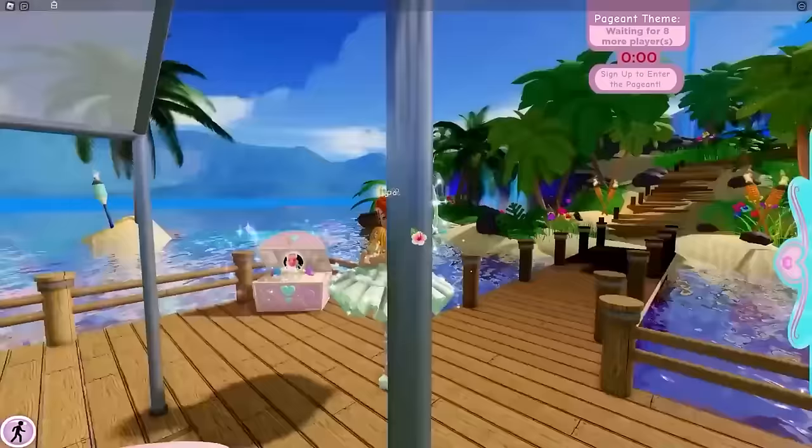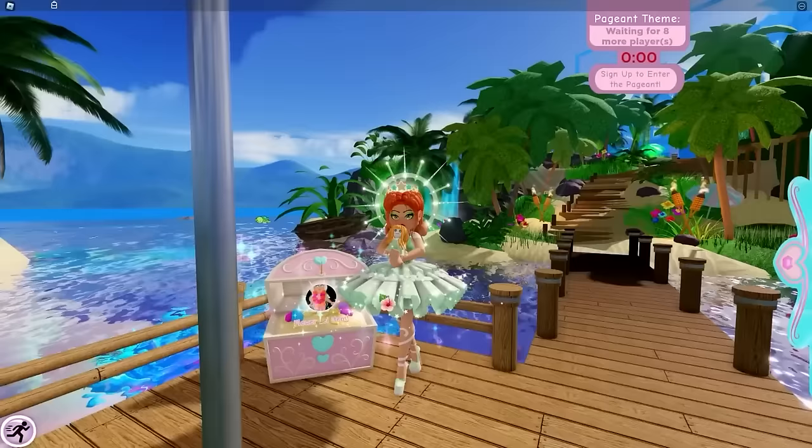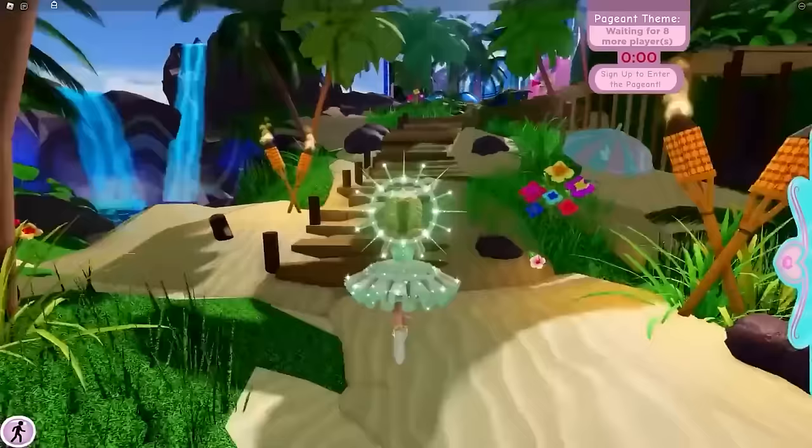Starting in Sunset Island — nice and easy. The first chest is right where you arrive when you get on your boat. It contains the flower lei item, a cute accessory that goes around your neck.